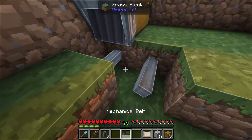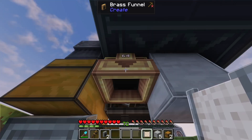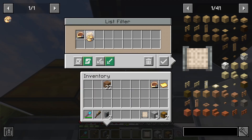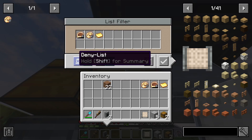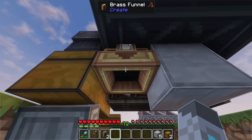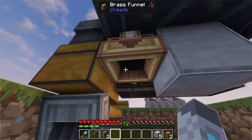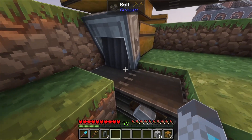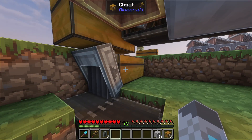Then we'll place an input andesite funnel with an output brass funnel coming from the vault. We'll place two shafts here and connect them up with a belt. To tell this brass funnel to only output the salvage items, we'll place a complete precision mechanism and a gold sheet in this list filter and set it to deny those three items. Then we'll filter that brass funnel with that filter, and now any items that aren't those three will drop into this belt and get carried into this chest.